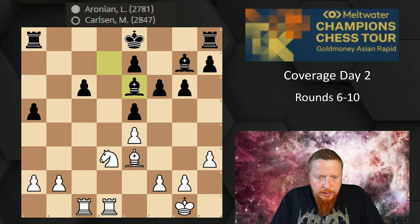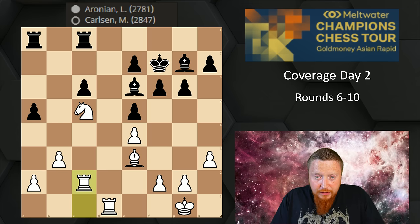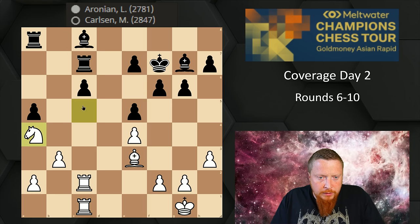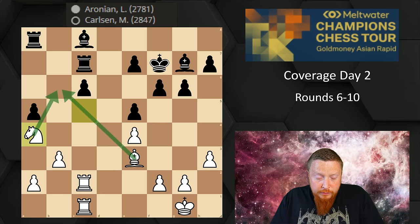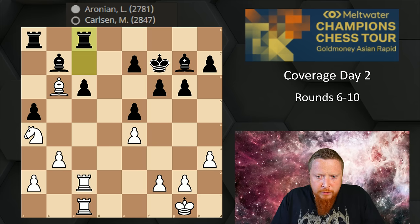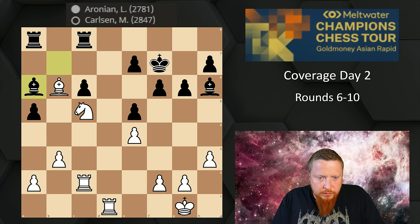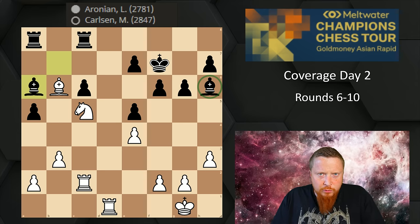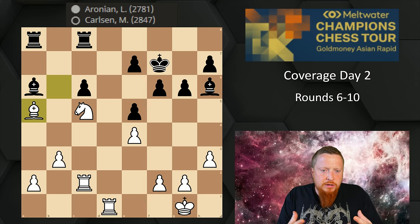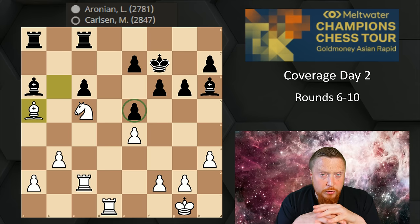Aronian went on to outplay Magnus. He very patiently ganged up on the weak pawn, used the b6 square and pressure against c6, putting Magnus's pieces on bad squares. After bishop takes a5, it became clear that Aronian had won his pawn back and held the advantage. A very nice game from Aronian — impressive how he took down Magnus.